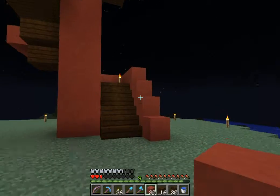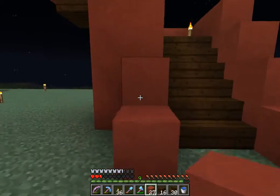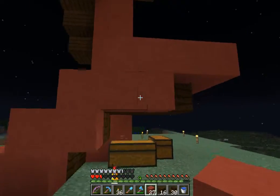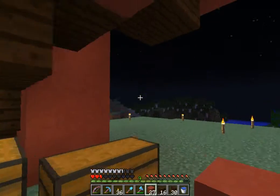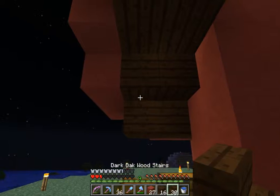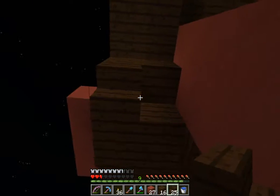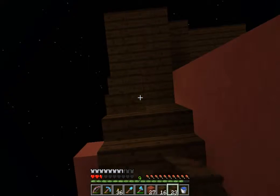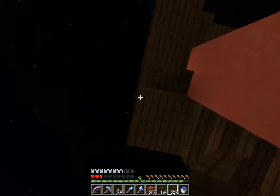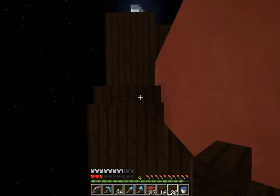Is this redstone? Yep - red stained clay. Now do I add a banister on that side to even it up? I don't see why not. Then we have the undersides to worry about - just to lessen those edges a little bit.